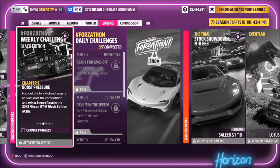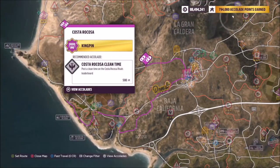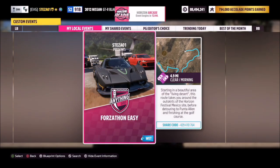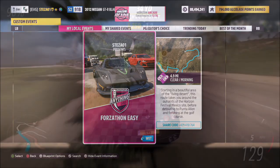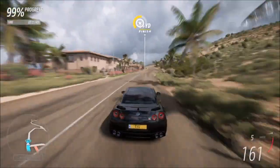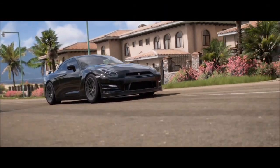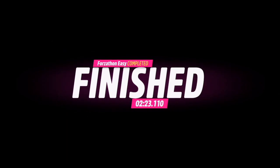The first challenge is nice and easy — it wants you to win a street race. I recommend heading over to the Costa Ricosia street race. I have a blueprint created called Forzathon Easy, share code is there on your screen now. It's simply the normal race but without any AI drivers, so you're guaranteed a win every single time. You only have to win it once, and that's the first challenge complete — it'll only take about two and a half minutes.